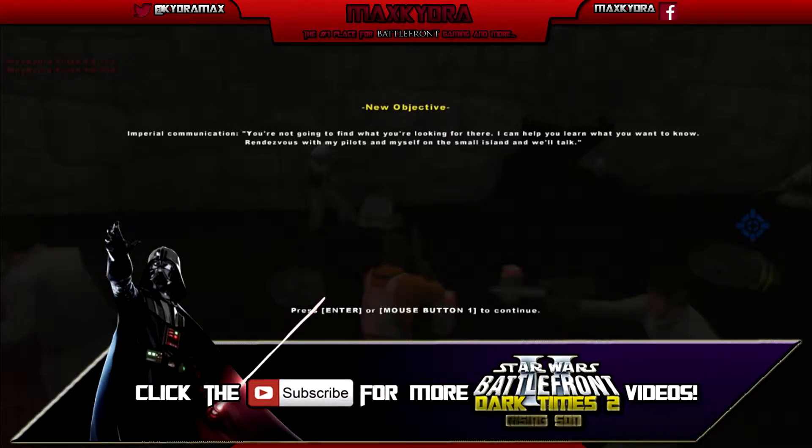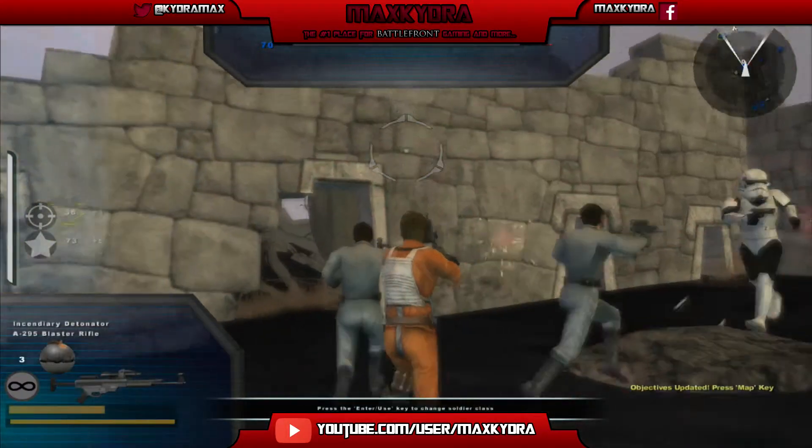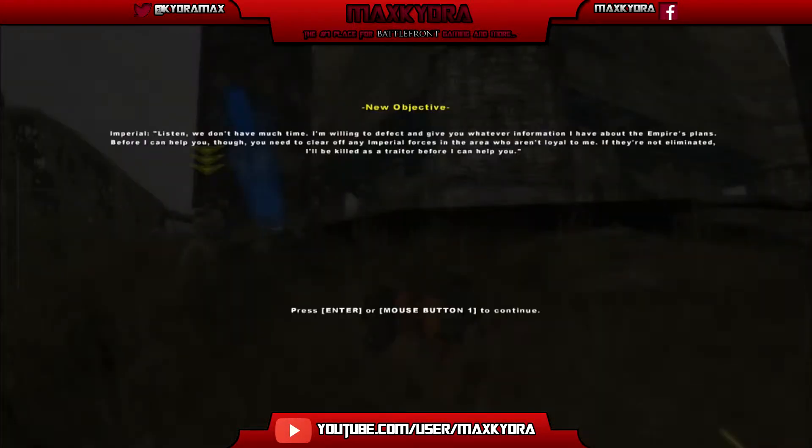Imperial communication: 'You are not going to find what you're looking for here. I can help you learn what you want to know — meet me and my pilots on a small island and we'll talk.' So there's this Imperial guy who wants to negotiate. He says he's willing to defect and give us information about the Empire's plans, but we need to clear off any Imperial forces in the area who aren't loyal to him — otherwise he'll be killed as a traitor.